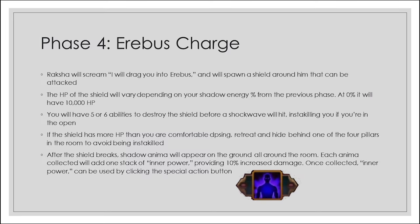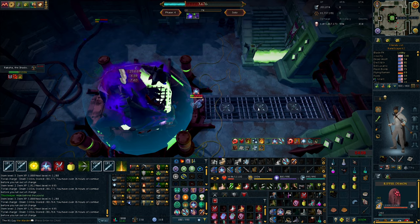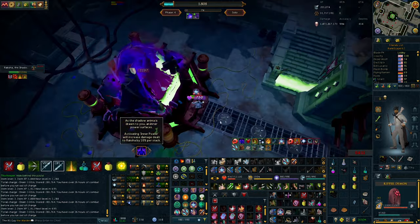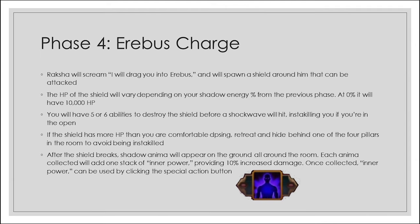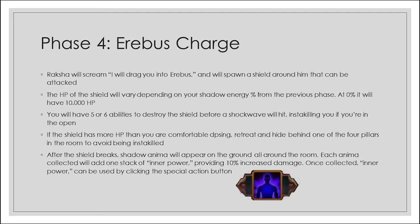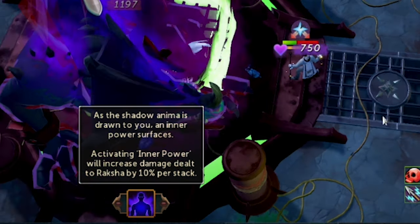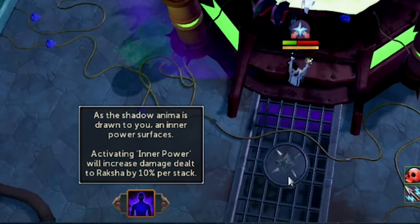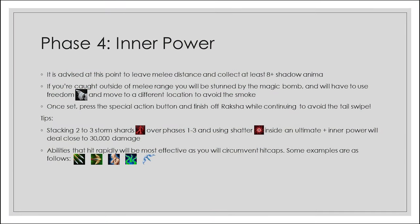After the first two tail swipes of phase 4, the Erebus charge begins. Raksha will scream 'I will drag you into Erebus' and spawn a shield around him that can be attacked. The shield's HP varies depending on your shadow energy percent from the previous phase — at 0% it will have 10,000 life points. You have five or six abilities to destroy the shield before a shockwave hits, instantly killing you if you're in the open. If the shield has more life points than you're comfortable DPSing, retreat and hide behind one of the four pillars in the room. After the shield breaks, shadow anima appears all around the room — each anima collected adds one stack of inner power, providing 10% increased damage.